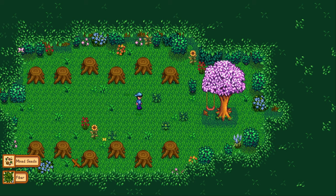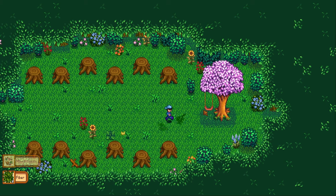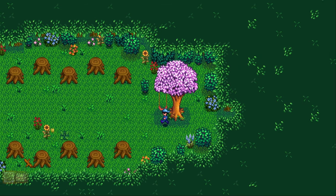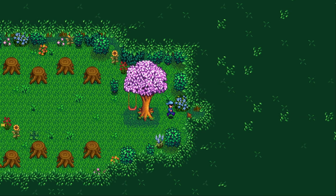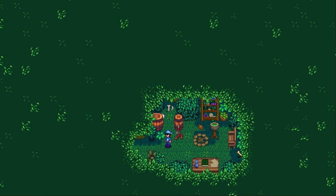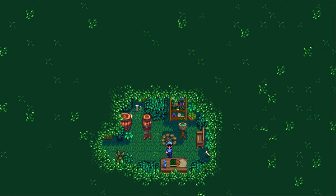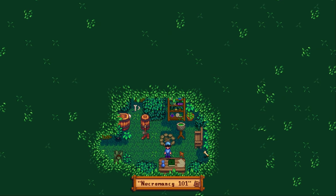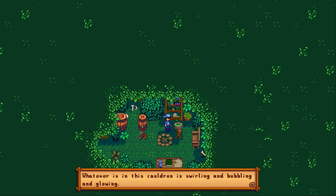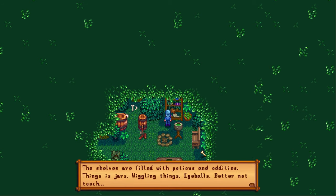Clearing all this grass out of the way. This farm has the makings of a very nice farm to live on — you can tell it's got a lot of sentimental value for the mod creator. Oh, it's like a little potion area, or a little occult area. Necromancy 101. Someone's raising the dead back here. Whatever is in this cauldron is swirling and bubbling and glowing. Shelves are filled with potions and oddities, things and jars. Eyeballs. Better not touch.